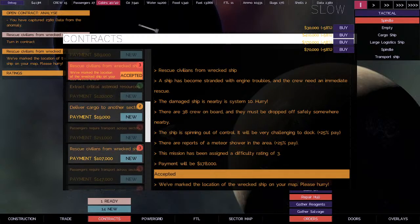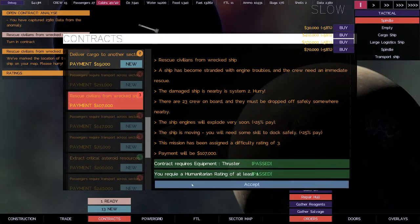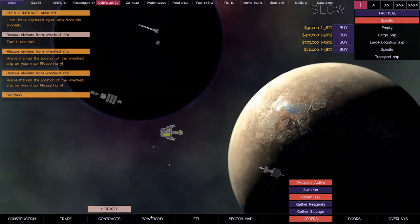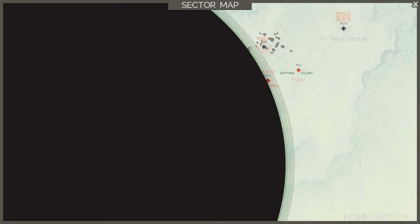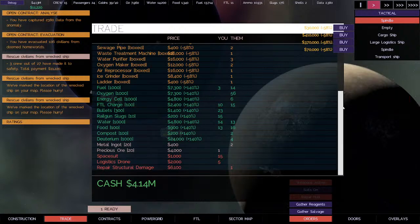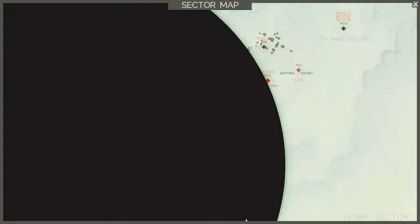I'm going to do another rescue mission. We're just going to do rescue missions in the sector and see what we do in the next sector. Sector map — that'll get us right on the edge of the anomaly and get us more data. I'm hopeful in the playthrough we can get 10,000 data — that'd be cool. I've done it once when I was concentrating on it. I got lucky — on the sector map I landed at a star that put the edge of the anomaly right at the edge of the star.